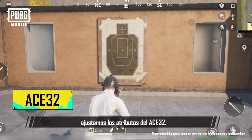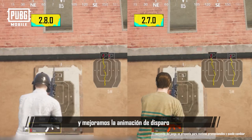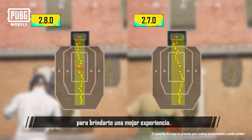In version 2.8, we've made some adjustments to the ACE32's stats. We've reduced its recoil and also improved the firing animation to provide a better shooting experience.